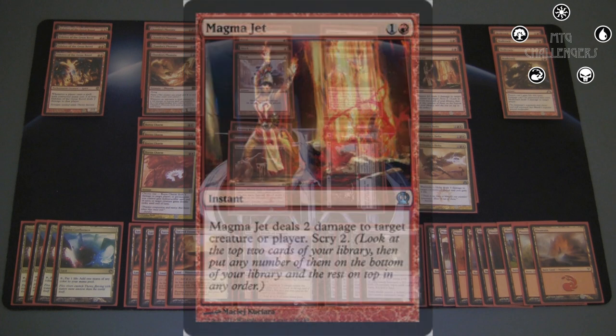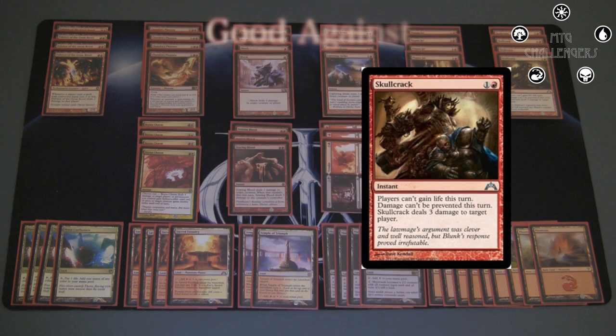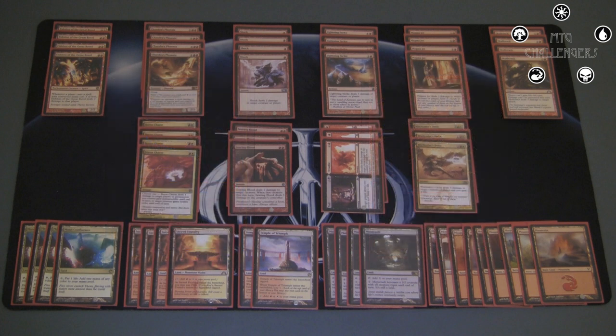Skullcrack is imperative as a 4-of. Life gain is basically this deck's arch enemy, so this helps to shut it down and deal a decent 3 damage on top of that. It can only deal it to players, unfortunately, but that's usually what we're doing anyway. My favorite thing to do with this card is casting it in response to a Sphinx's Revelation — they'll probably be tapped out for it so they won't be able to counter it. And when a control deck resolves Revelation against this deck, the life gain is extremely important for them, sometimes even more so than the cards. So taking that life advantage away and hitting them for 3 more on top is a tremendous hit to their chances of victory.